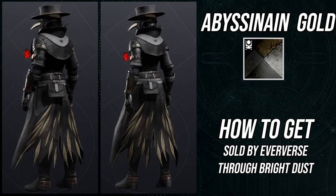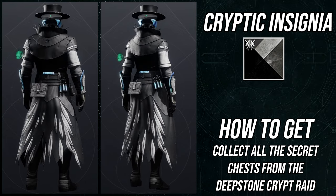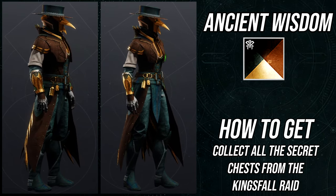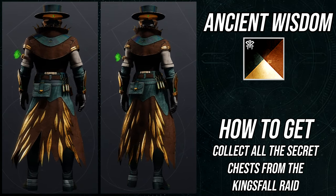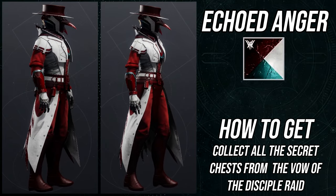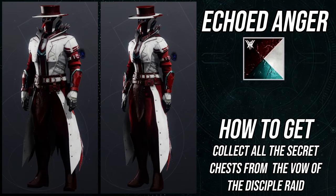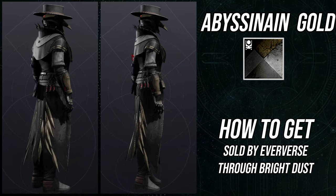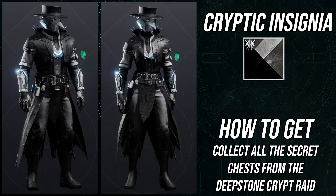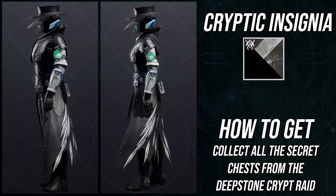Overall, Warlocks won this one. Hunters are held back by the impractical arms and a cloak hat that sits too high, making most helmet combos look like you have a giant forehead. The chest piece is just fine — not exciting, especially for something costing 15 dollars. Titans get an amazing chest piece, decent boots, impractical arms, and a boring mark. Warlocks get great everything except the helmet, which is genuinely terrible — but everything from the chest down is dope.